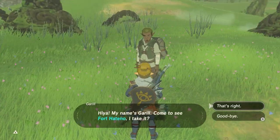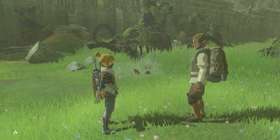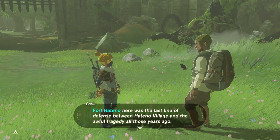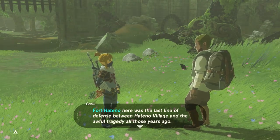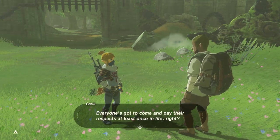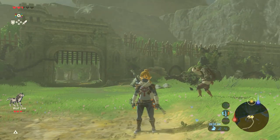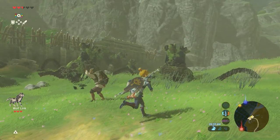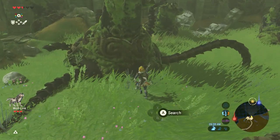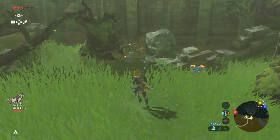Incredible, it's Geral! My name's Geral. Come to see Fort Hateno, I take it? Fort Hateno here was the last line of defense between Hateno Village and the awful tragedy all those years ago. Everyone's got to come pay their respects at least once in their life. So this is the last line of defense to Hateno Village — it looks like it didn't really hold up that well, but it looks like they were actually able to stop dozens of guardians from getting across the wall, which is actually pretty impressive.